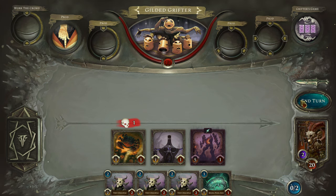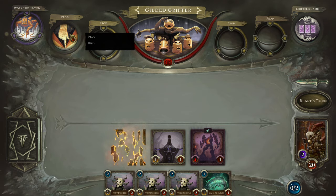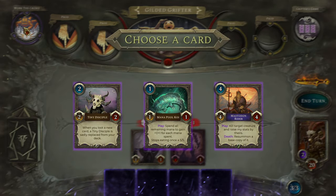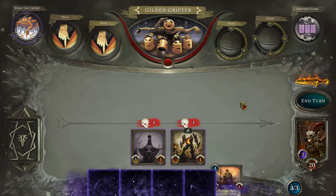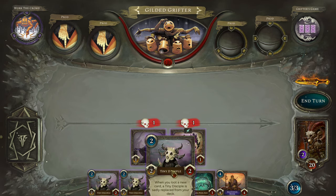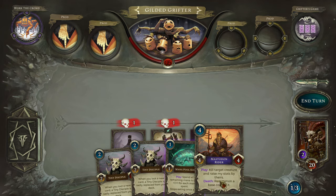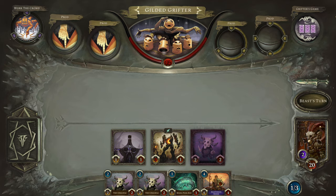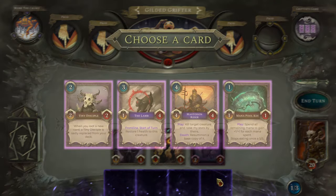Every turn it will lose one attack. The Gilded Grifter is also going to prod us with his finger — very rude. He'll be dealing one to the leftmost minion, and he also has Work the Crowd, which is going to be activated next turn, where the prods come to my face. The Masked Dawn Rider is from our Imperius deck. We play it and we kill a targeted ally creature and steal its stats. It's fantastic — well, quite rude honestly, but we'll work it out.